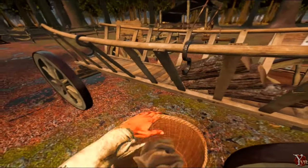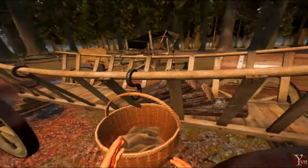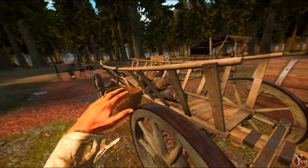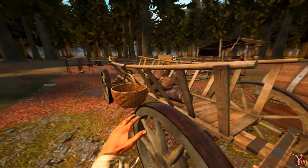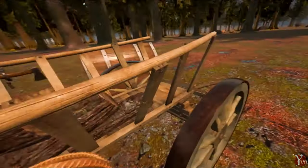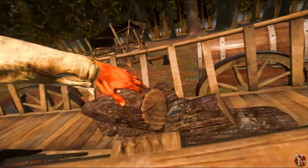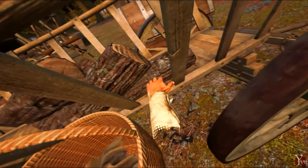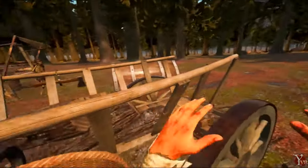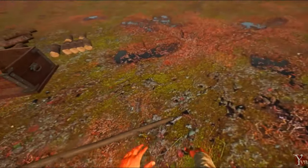A big complaint has been resources flying out of the cart. The fix is that as soon as you drop something into the cart and it stops moving, all physics turns off and it welds itself to the adjacent object. So each piece of wood welds to the next, which welds to the cart. You can turn the cart upside down, throw it in the river — everything stays put. No more resources falling out.